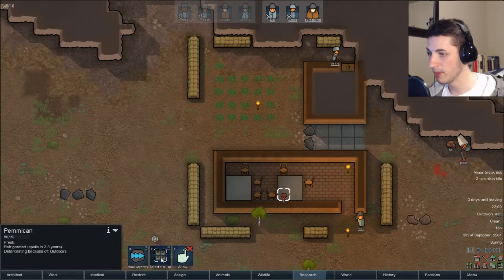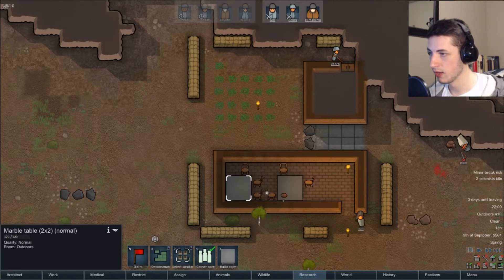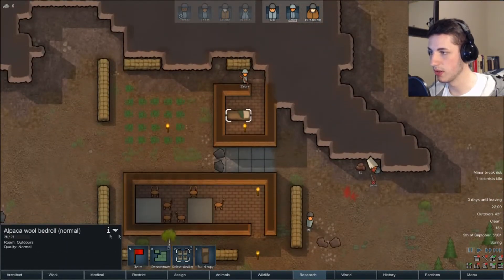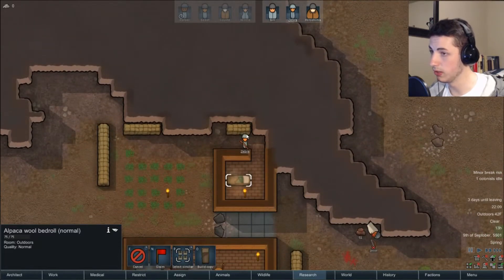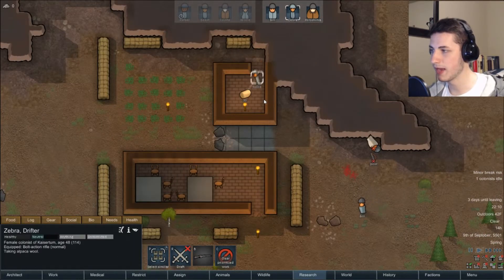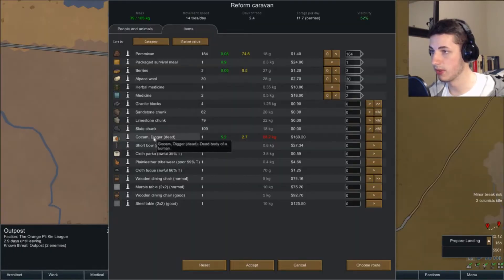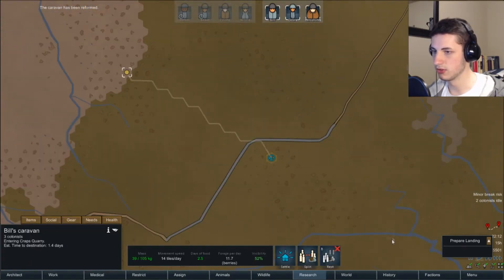Let's go see if there's anything in here. That was easy — granted, we attacked two guys with bows. What do we have? Pamkin. Yeah, we'll allow that. These are just marble tables — interesting. There's nothing in there except an alpaca wool bed roll. Pick up the alpaca wool — that's kind of valuable actually. We could take a dead body with us. Let's hit accept. They'll just go straight home. Well, that was a fun little thing — we made three grand off of that.